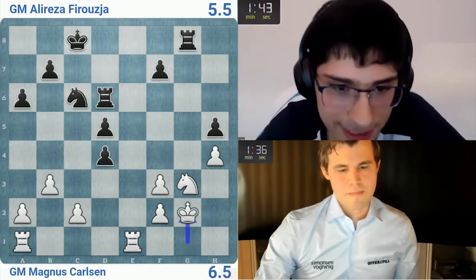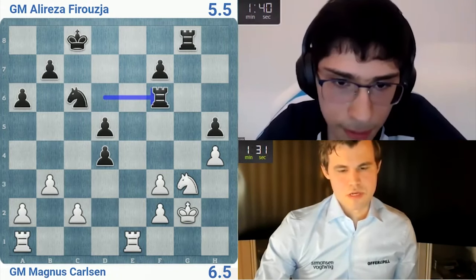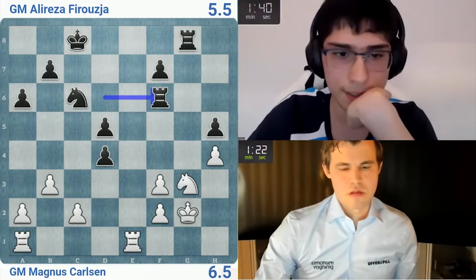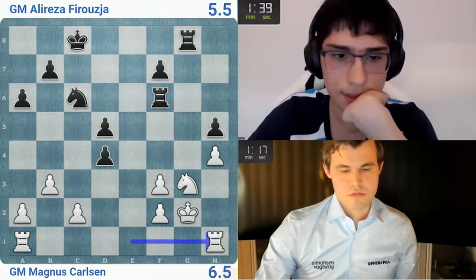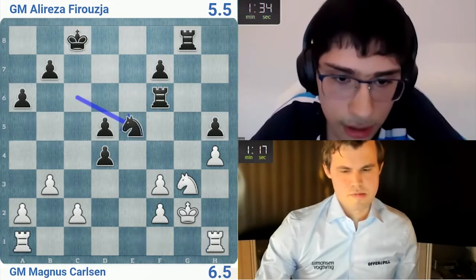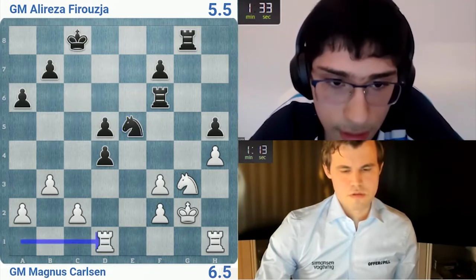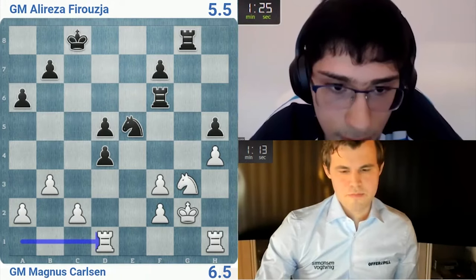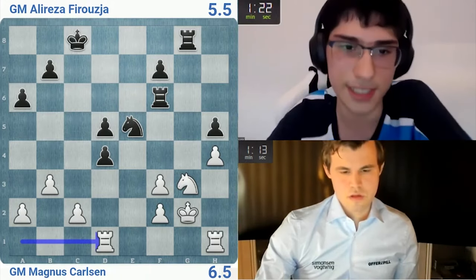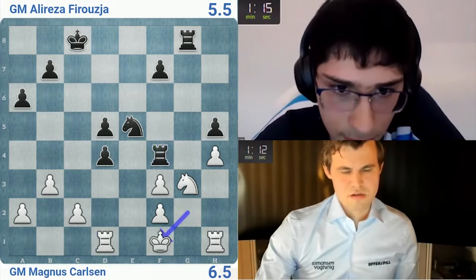Rook h1, knight g5, rook e1 — okay, I have to go rook e1. Knight g6, he was gonna go rook f4. Rook f4, king f1, rook f3 — knight f3, rook d3. I don't like that. Let's go rook f4 — I'm still hanging in there sort of. Knight f5, rook f5 — I have rook d4. Knight g4 looks a bit unpleasant. I think he blundered something here. Rook f5 — he wants rook d4.